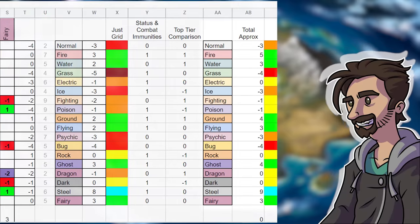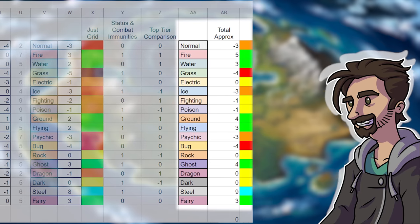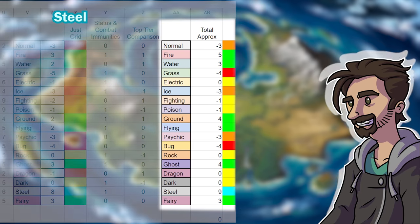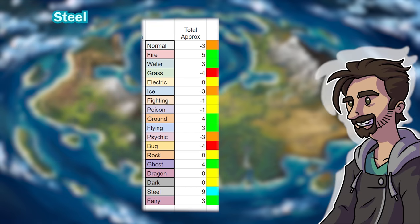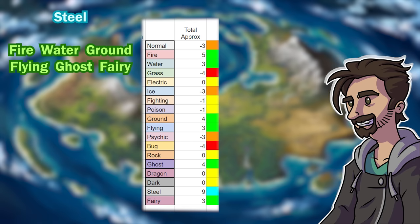Anyone who has played the games shouldn't be too surprised by the results. Steel type is just overpowered, mainly due to the overabundance of resistances. Even when I tweaked the values in the chart it didn't change too much — steel type was always number one by a wide margin. After that we've got types that are just fantastic: fire, water, ground, flying, ghost, and of course fairy. These types just have more working for them than against them.